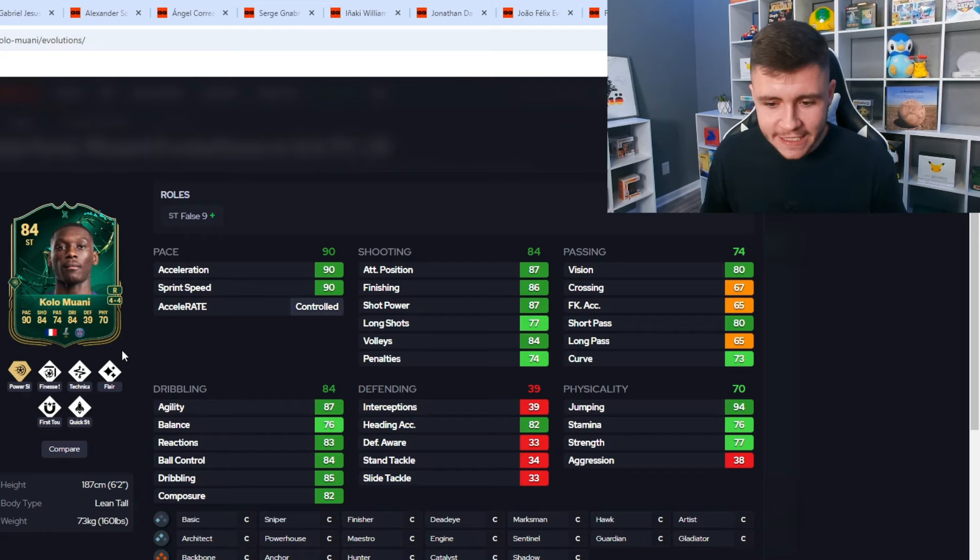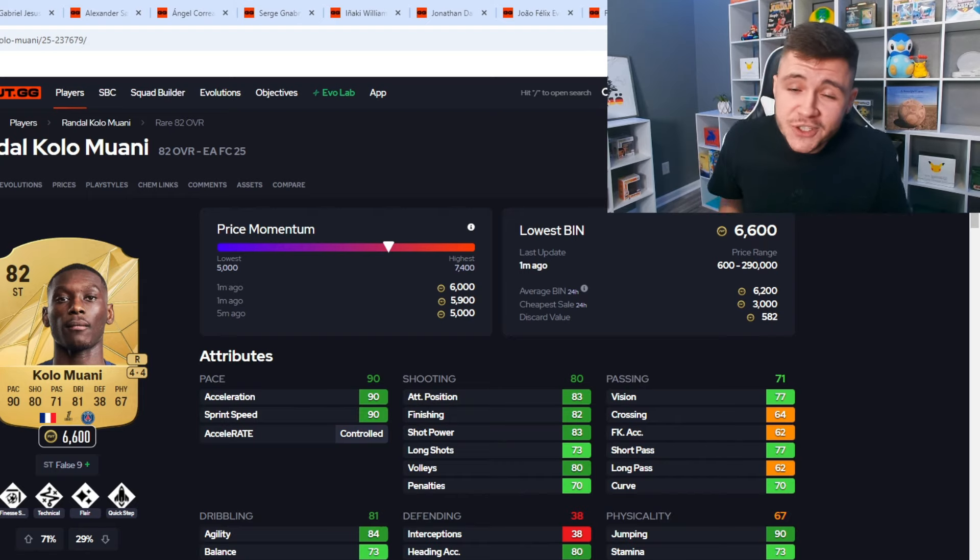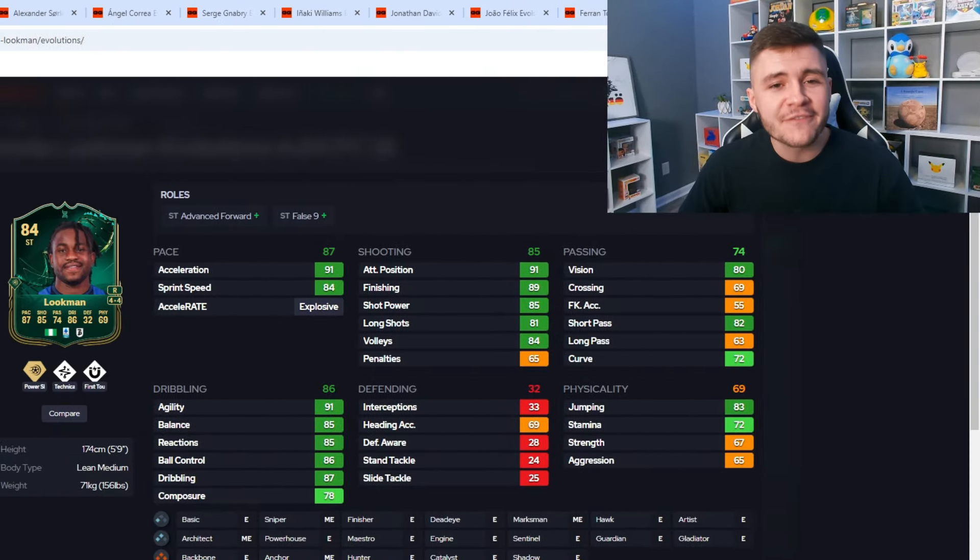The physicality isn't really great — 77 strength and only 38 aggression. As of recording, he's currently going on the market for 6,000 coins. There are a lot of tradable packs like welcome-back packs, so if you can get roughly 6,000 coins and you did pre-order the game, I think he's going to be another really good option to pick up.